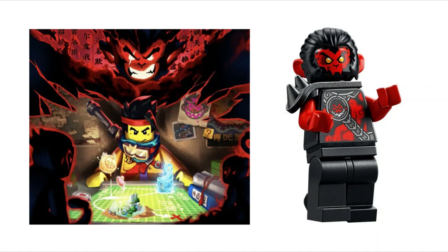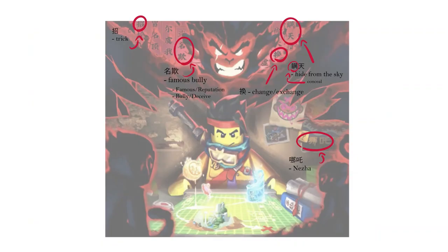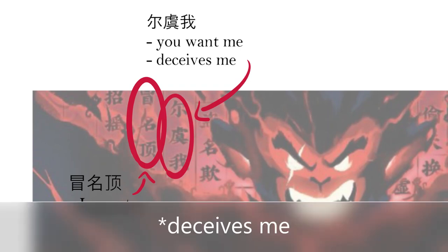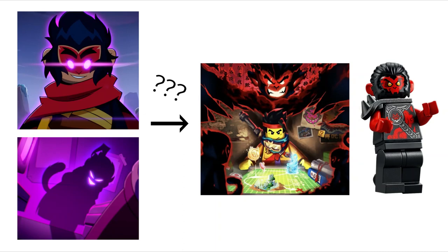So you would assume they were going to change his powers to make them red for Season 3, but no, they didn't do that. I did also try to translate the Chinese in the concept art with Google Lens. I was mostly only able to translate parts of each sentence on the columns, and without the missing characters, who knows what these say. However, here I was able to fully translate two sentences. The first one says 'imposter,' and the other one says 'you want me' or 'deceives you.' Clearly there was something significant planned for Macek in Season 3, which would have caused such a drastic colour palette shift and change to the clones.